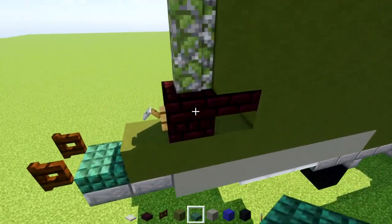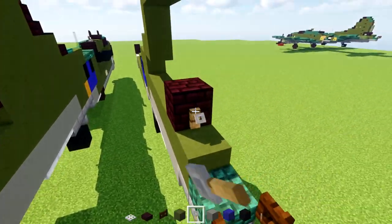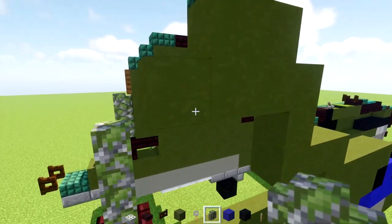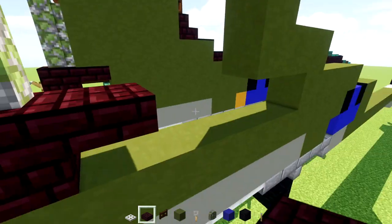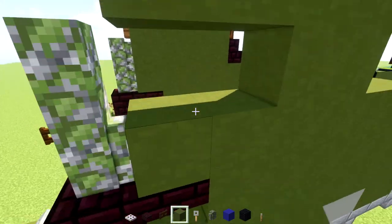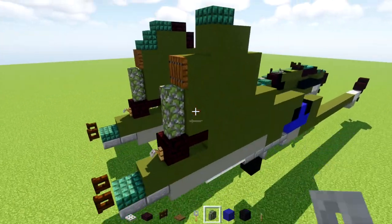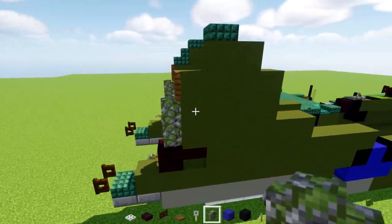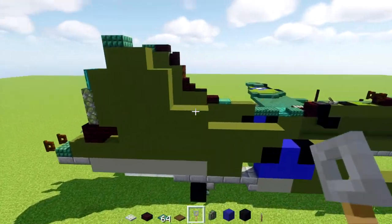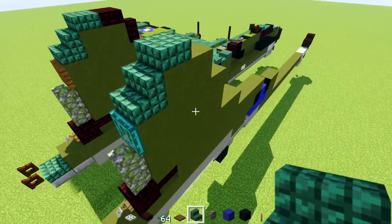Add another brick block over here with a trip wire hook behind it. On top there are going to be two mossy cobblestone walls. Then another brick slab here. The rest of this tail section is going to be green terracotta. Up here, add a spruce trap door — actually, it's better to use a warp trap door, so change it to that. Then add dark prismarine stairs like that.